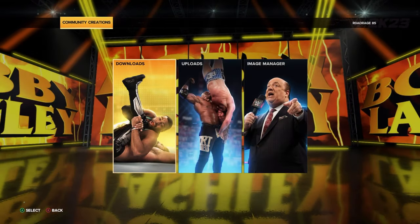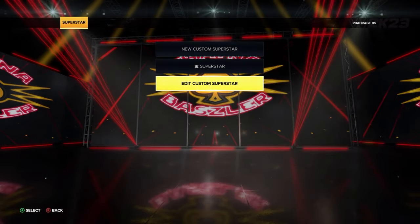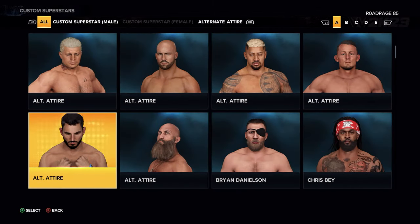Then go to creations, go to superstar edit, custom superstar — and there's Dante Martin.